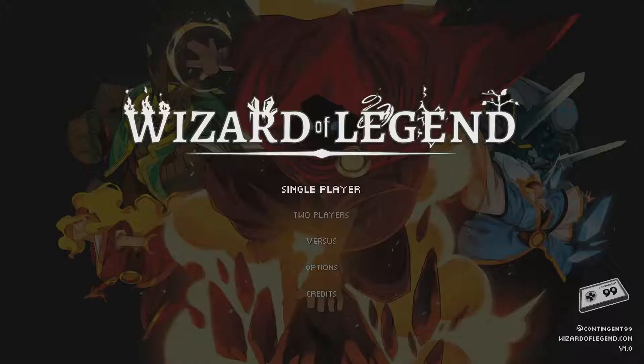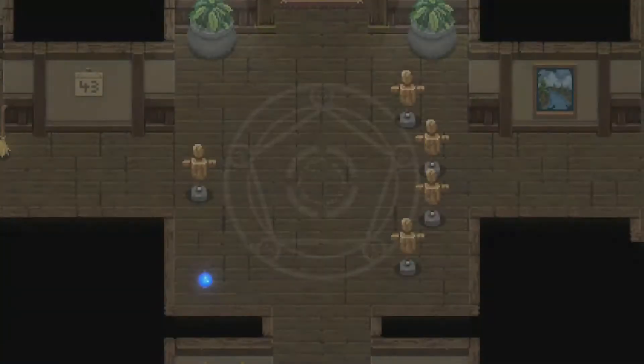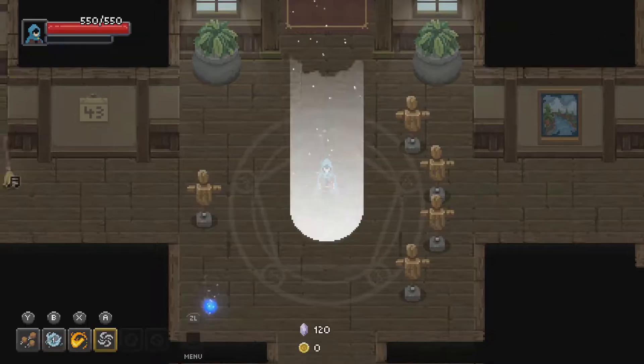It's J-Dawg in the house starting a Wizard, a Legend on Nintendo Switch playthrough. I've been playing this game for the last few days. This game is a little hard - I will give it that, it's a little challenging. The developers really want to give people a good challenge, and this game is fun.